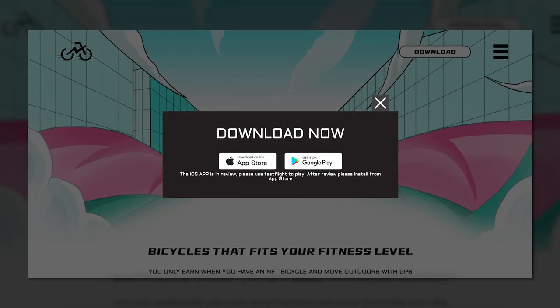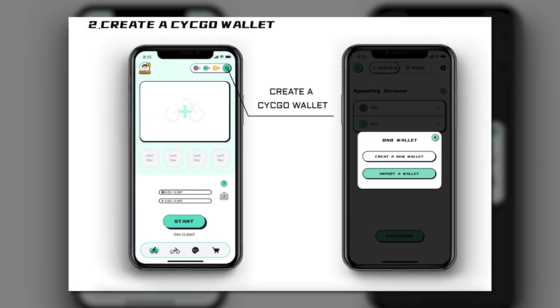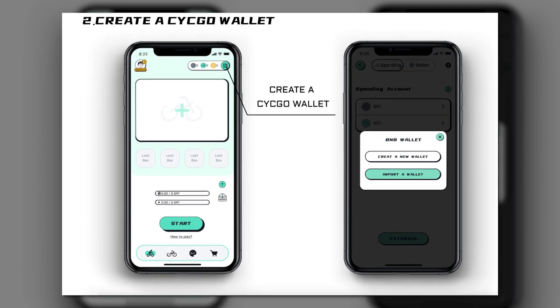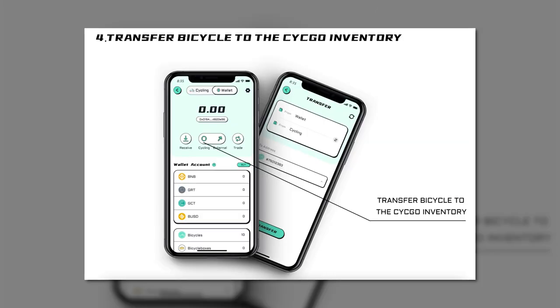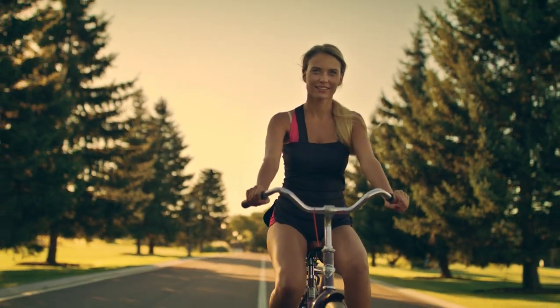Secondly, what all players are required to do is download the app on your smartphone and sign up. After entering your data, the user should receive an activation code to start the process. After that, the application will offer you to create your own internal BNB wallet — this is a pretty crucial step if you want to receive tokens as rewards. If you already have your own wallet and don't want to create another one, it is also possible to import it into the game. The next step is to purchase Testnet Genesis bicycle NFTs directly in the app and transfer the bicycle to the cycle inventory. That's basically it — now you are good to go out into the streets and start earning money.